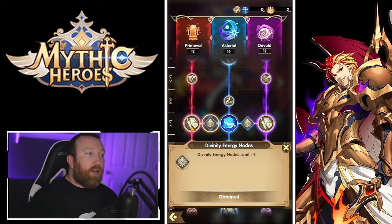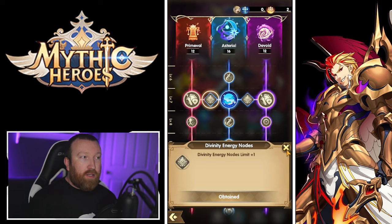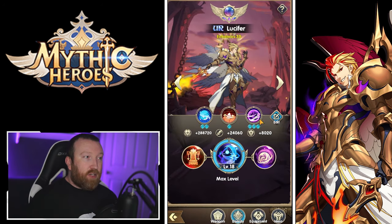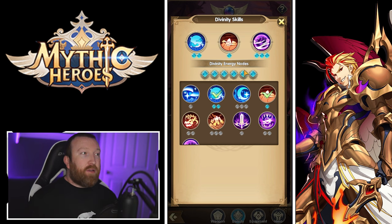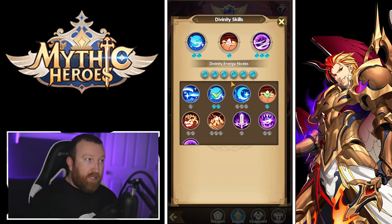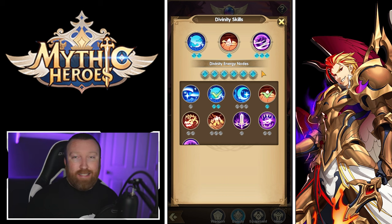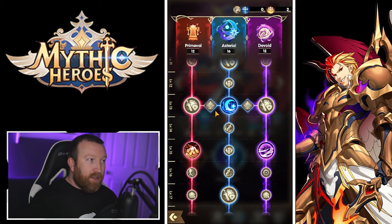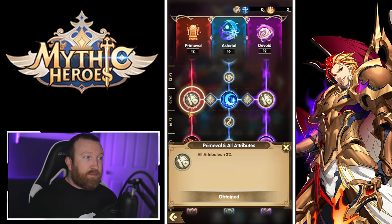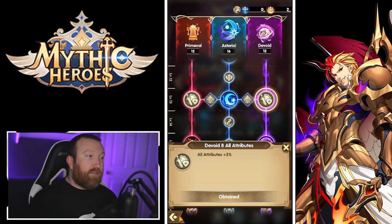Some segments of the divinity tree branch together — when you unlock two specific nodes together, you get a plus one to your divinity node count. These nodes are what you use when editing a hero's active abilities, as different abilities cost different amounts of nodes with a maximum of six. You increase this cap by unlocking the branch nodes in the divinity tree.